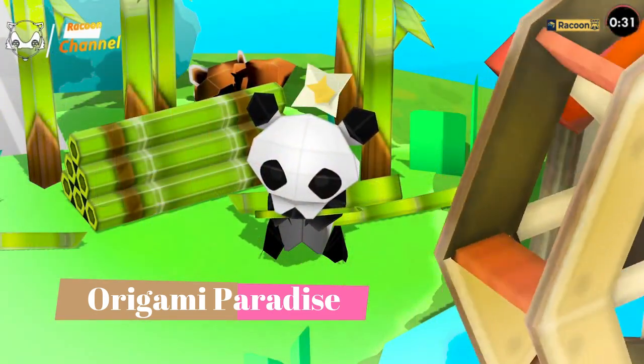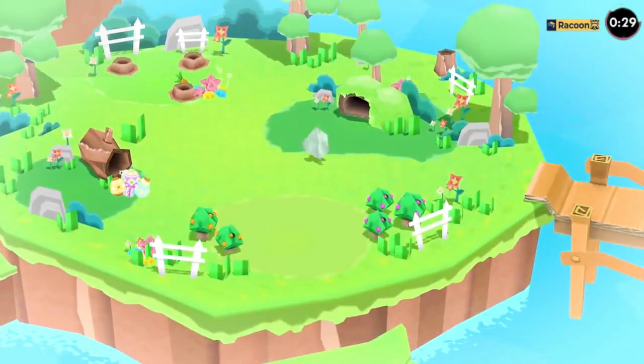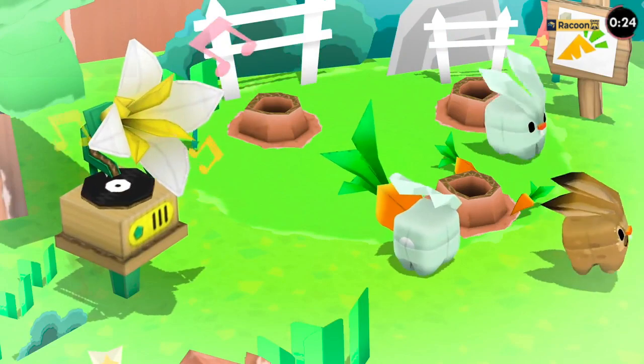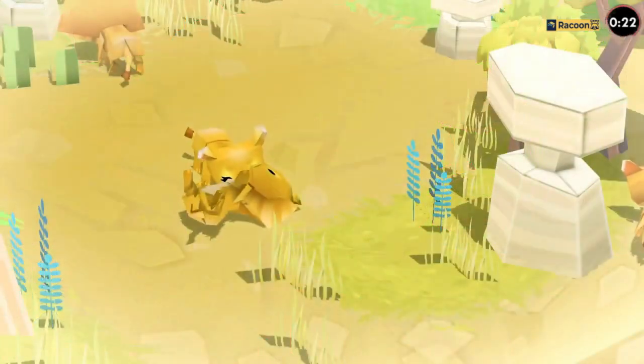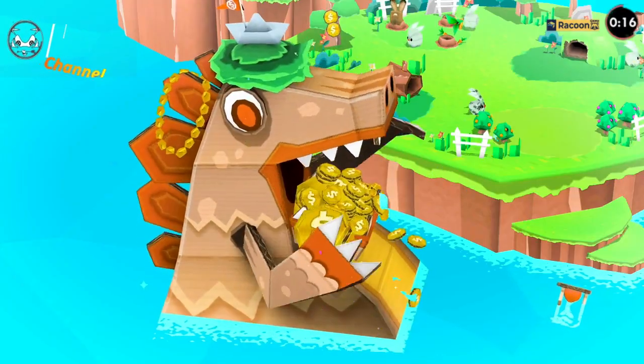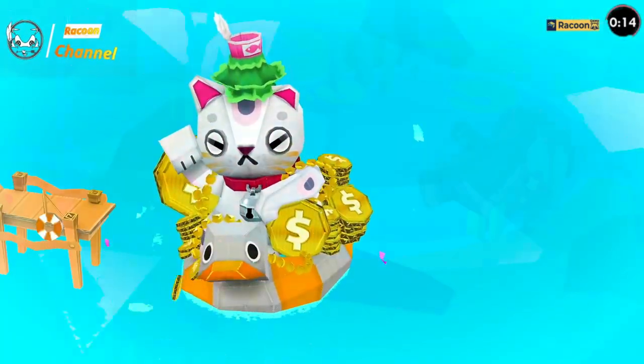As Captain Cutter, you command your ship the Crimson Hawk, engaging in epic naval battles against enemy vessels. Maneuvering the ship requires tactical skill, utilizing wind patterns and favorable currents to gain an advantage. Upgrading your ship's weaponry and recruiting new crew members are vital to your success on the high seas.